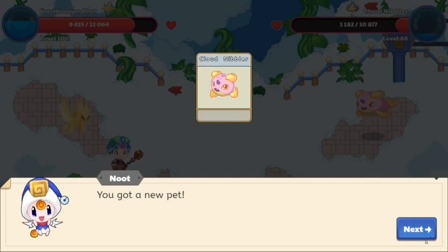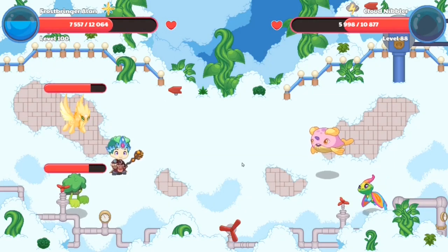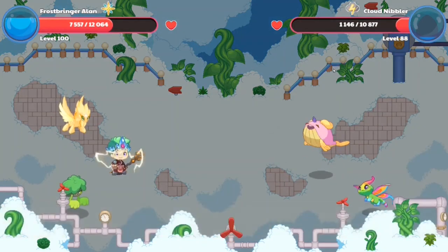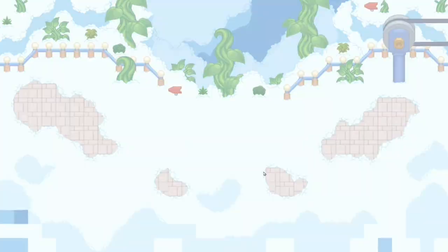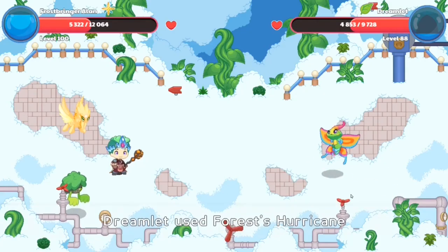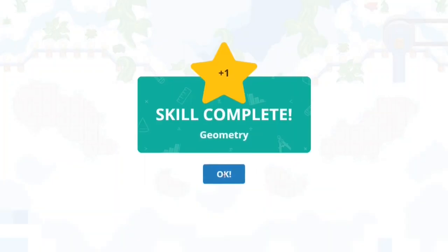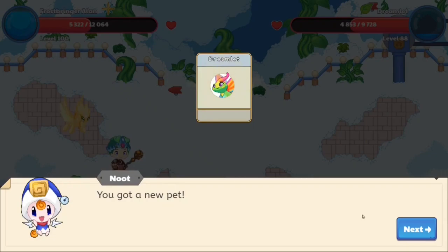I can see I've gotten another pet back to my pet book. Let's click that next button and rescue this Cloud Nibbler and then the Dreamlit. I'm gonna rescue all of the pets over here. The Cloud Nibbler arrived at a thousand health and I'm gonna catch it. Another Cloud Nibbler has been added to our team. Now all we need to do is catch a Dreamlit. We just got another accomplishment, and now we're finally gonna be able to rescue ourselves a Dreamlit and two Cloud Nibblers. Two Cloud Nibblers and a Dreamlit — mission accomplished.